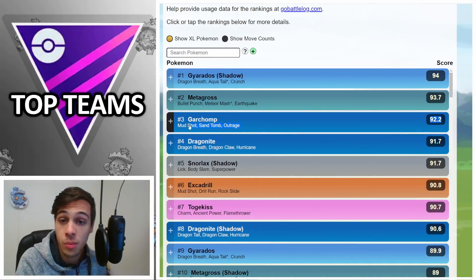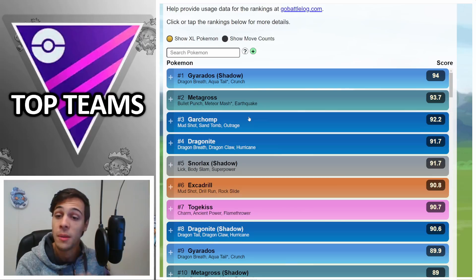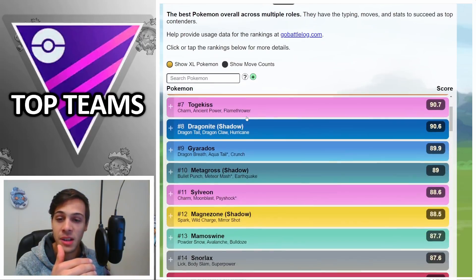Garchomp will be another very strong option. You could consider running Mud Shot for better Steel coverage, or Dragon Tail if you want to do better versus opposing Dragon types. Either way, watch out for those Fairy types because Garchomp has zero play against them.